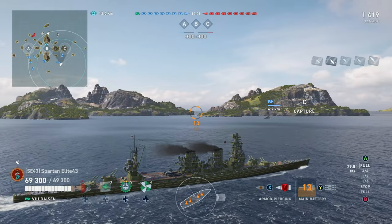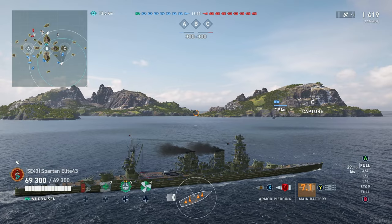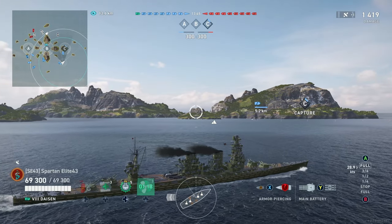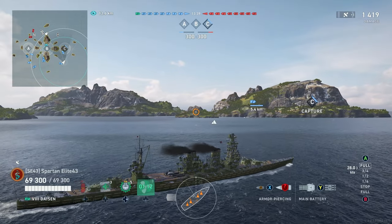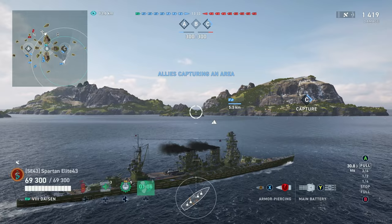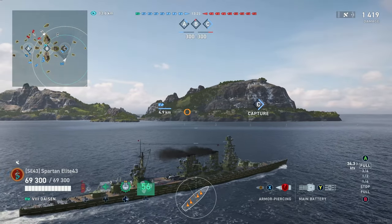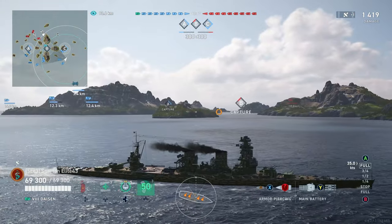First shot out the gate does not leave us with a lot of confidence — 1,400 damage. A bow-in ship that was sitting still and we only land one shell. Not ideal, but we're not going to rest on our laurels. We're going to go forward, get to the outside edge, and start to push in from there. Looking at the mini-map, most of their battleships are all clumped together at the back on the top-left, so we don't really have anything to fear over here. A tier-seven cruiser is not something I fear in the Dyson.